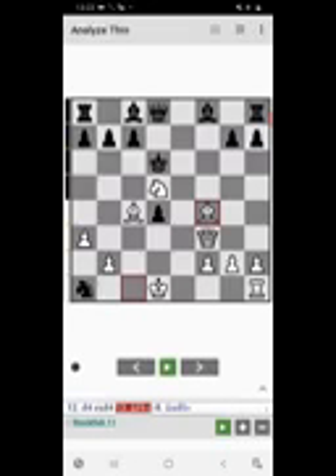Your next move is d4 — sacrifice the pawn but open the diagonal for the dark square bishop. If black captures the pawn, then bishop f4 check. This is a very bad position for black; you can get a lot of attacking options from here and it's completely winning for white.